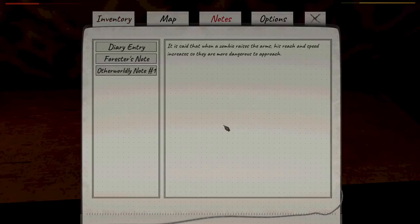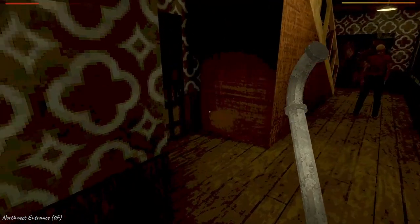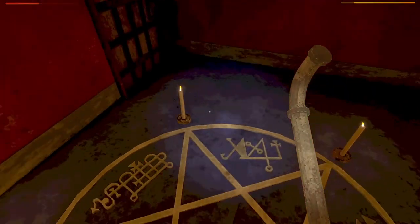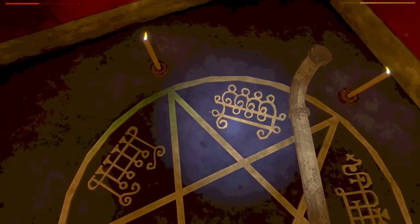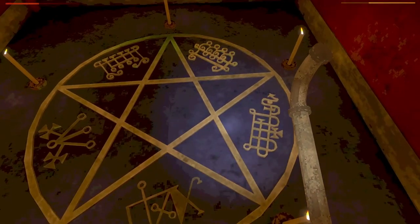Notes. Otherworldly Note 1. It's said that when a zombie raises its arms, its reach and speed increases and it becomes more dangerous — that explains it. So I need to watch out for when they raise their arms. I wondered if that was the case. Aya Cthulhu? Aya Dagon? Something rising... I don't remember the whole thing from the Call of Cthulhu Dark Corners of the Earth game.